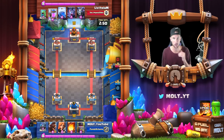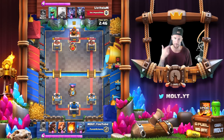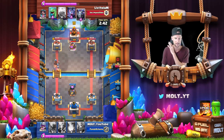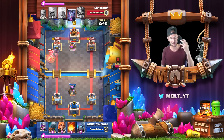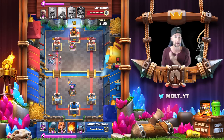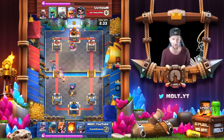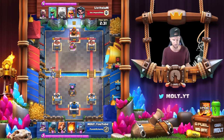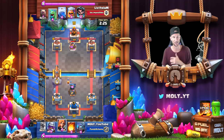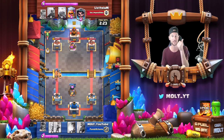Here's the first match against a level 13 opponent using a very popular golem beatdown deck. It's got the Lumberjack, mega minion, baby dragon, and lightning - something I've seen all over the place. The only way we can beat this deck is to not allow him to pump up. The only card we have that can go against the pump is our fireball, and that's kind of a problem, so we need to put a lot of pressure on this guy.